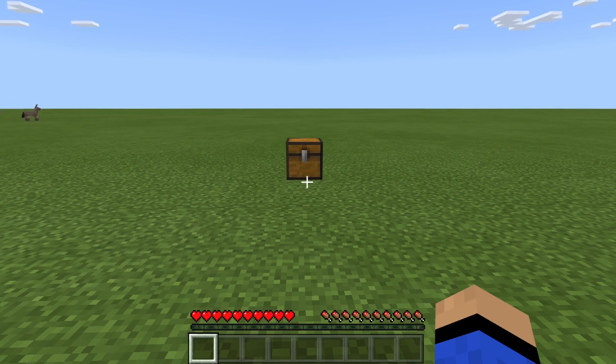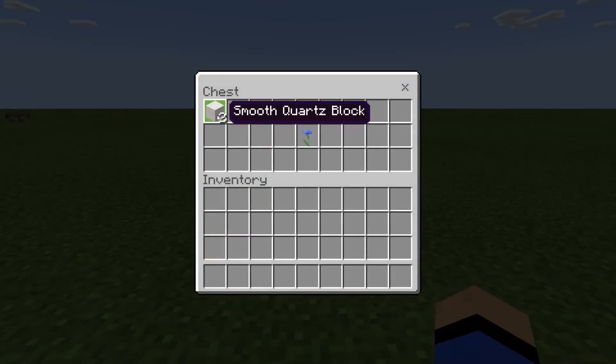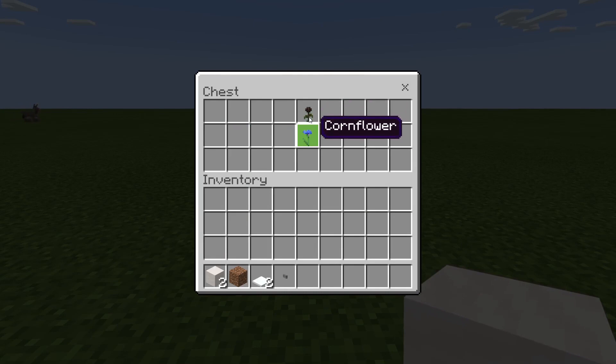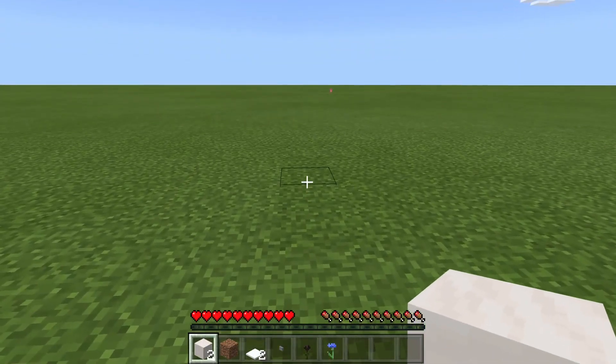What you're going to need for this first duplication glitch is two building blocks of your choice, one piece of dirt, two top snow, one button, and then whatever type of flower you want to duplicate. Wither roses are really hard to get, so I'd imagine that if it's any flower you duplicate, it would probably be the wither rose.